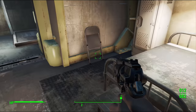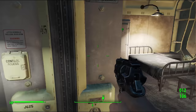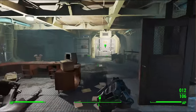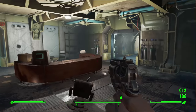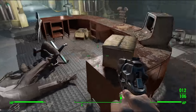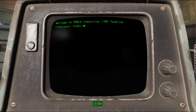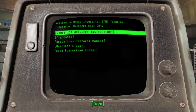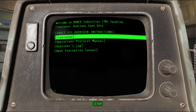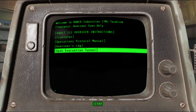Let's go ahead and pick up some of this stuff. I don't really know what any of this stuff is or if it's even going to be useful, but might as well pick it up until my inventory gets full. What did he say about this door over here? The terminal. It looks like our boy here that ran the terminal died. So, we have the Vault 111 Overseer Instructions. We've got the Cryolator, Operations Protocol Manual, Overseer's Log, and Open Evacuation Tunnel.